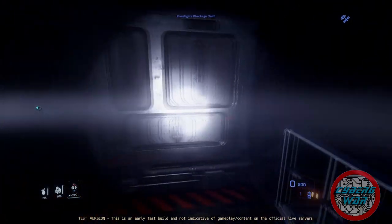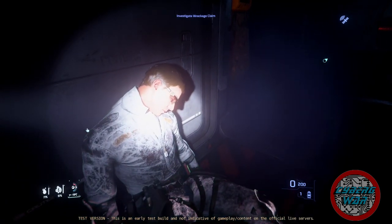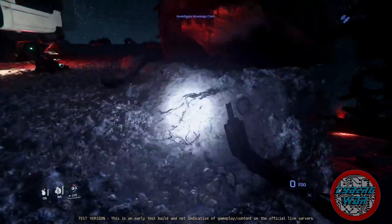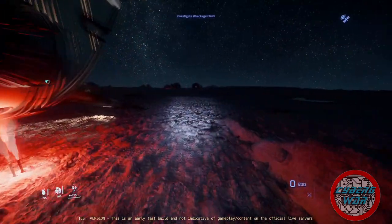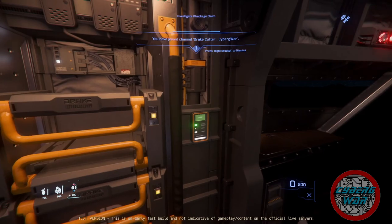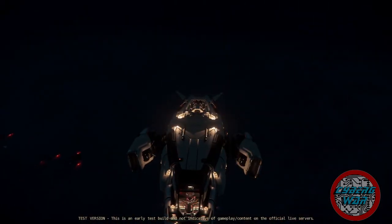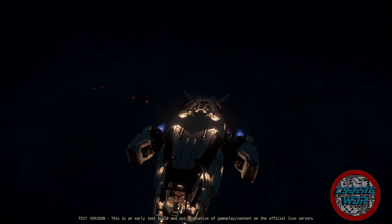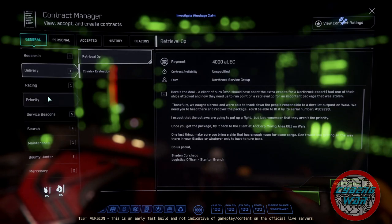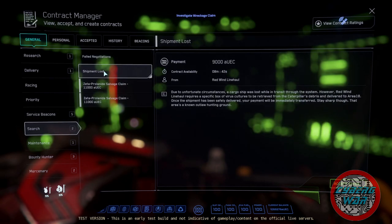I like how they moved these crates back to the end — you used to get stuck back here when you jumped on them. We've got a small problem: there's no box here. I'm going to have to abandon this mission and see what else I can find. But I'm getting back in the ship first — you never know when NPCs show up to attack you. There are pirates everywhere in this system.